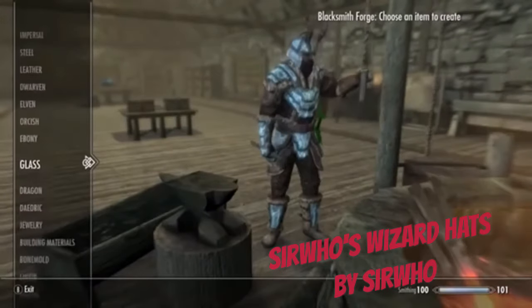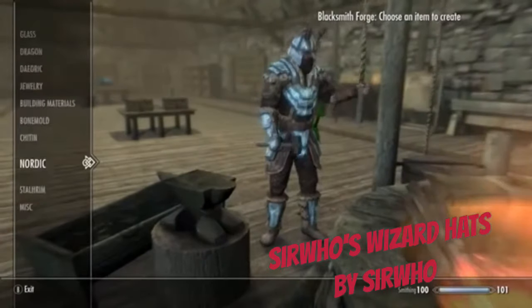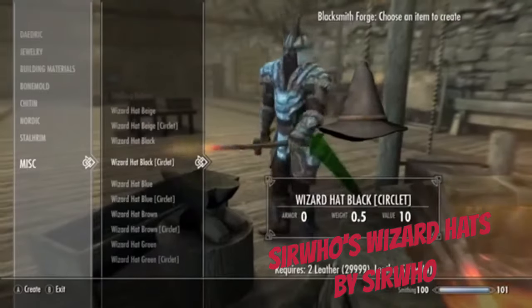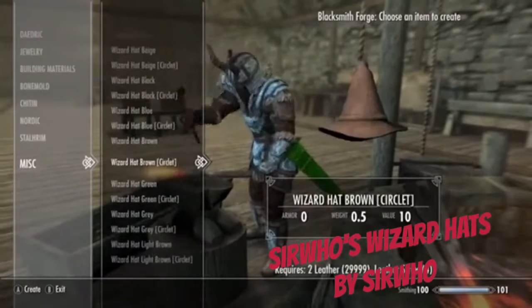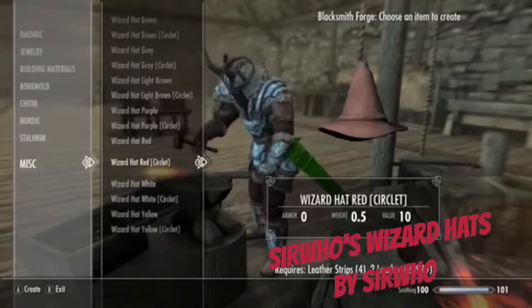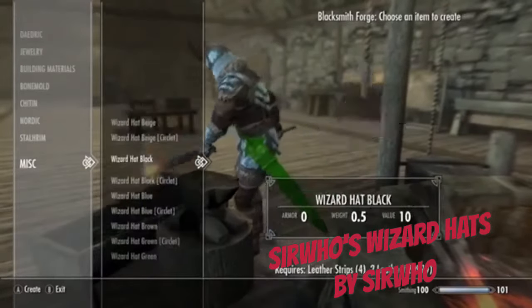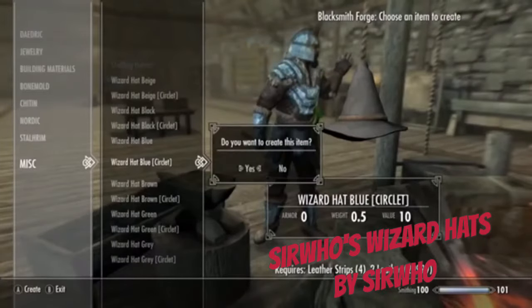Alright, so we go all the way down — there's a misc section. Beige, circle it. Oh, this is blue. I like the blue already. Blue, green, purple, red — they all got a magic feel. Let's pick one and put it on. The blue circle one.